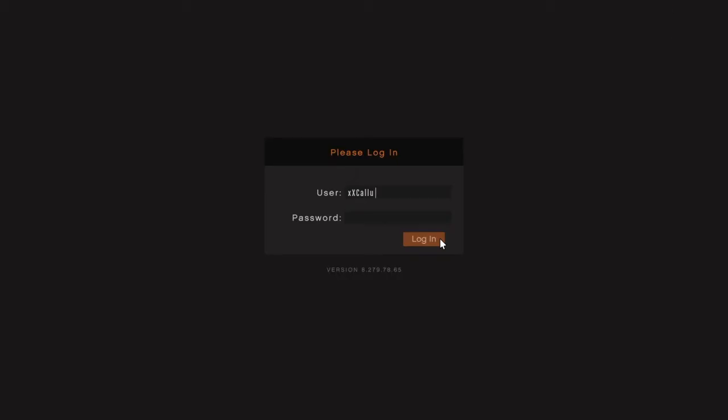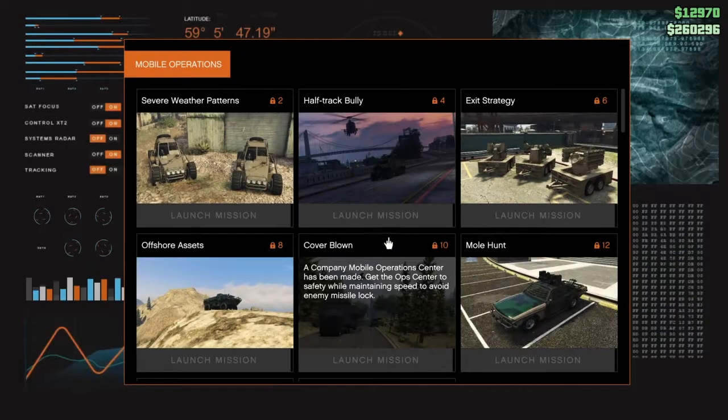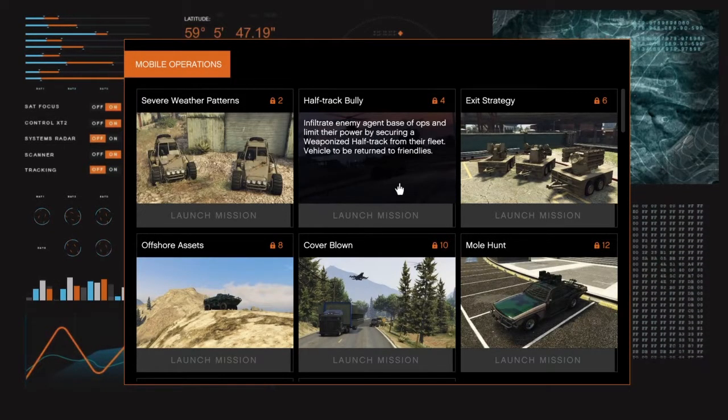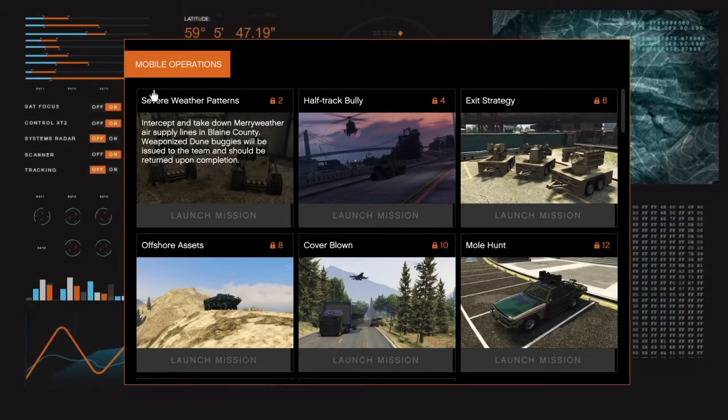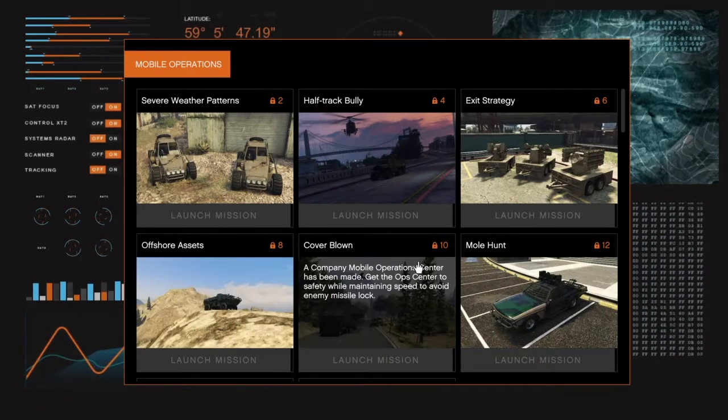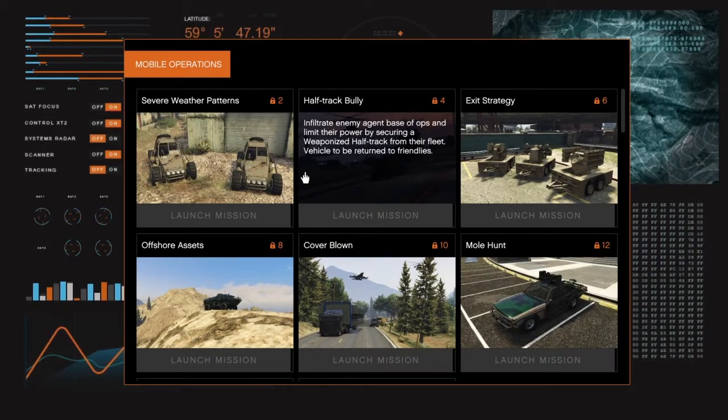Going back inside the truck I'm going to show you what you can do on that TV. It's just like the missions that you can do inside the office where you can start up those missions and use the ramp buggies and stuff. In these missions it looks like you'll just be able to use all the DLC vehicles, which would be really cool. I've not actually unlocked them yet because I've not done any of the missions, but I'm going to be doing a live stream tonight where I'm going to do all that.